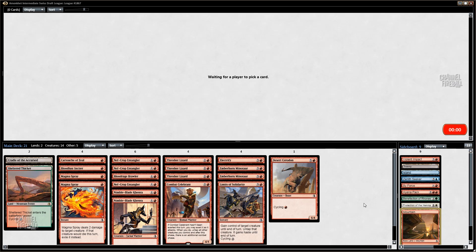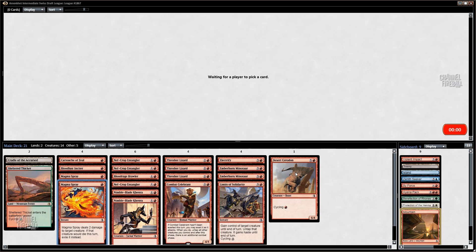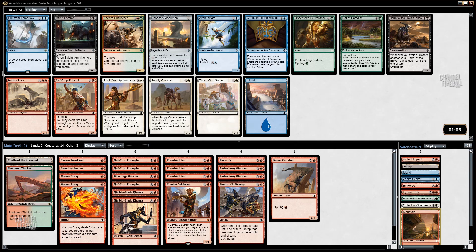Pack three — we're looking to open Glorybringer, preferably. An on-color rare would be nice, although it's pretty hard to get an on-color rare when you're only one color out of five. But a man can dream. How about a blue rare? Not really. So this is — I could take another Entangler, but it might wheel. I could take the Charioteer, which is actually a decent splash, because just giving everything trample is still reasonable.